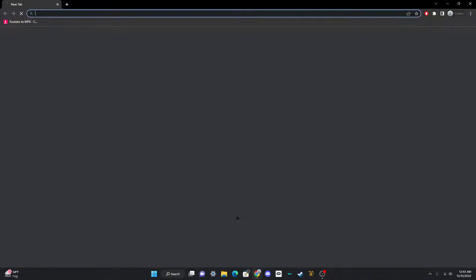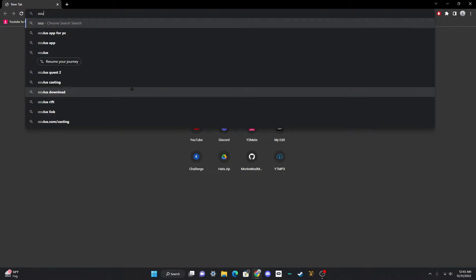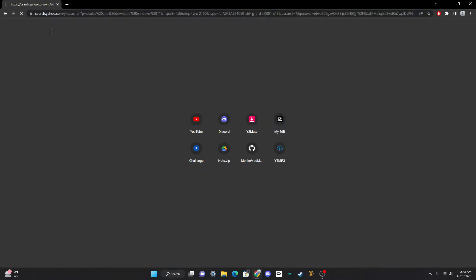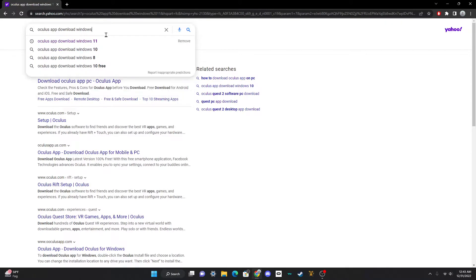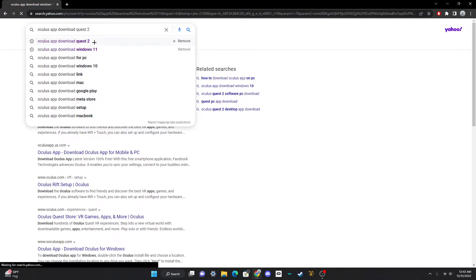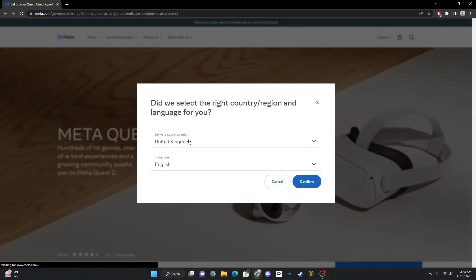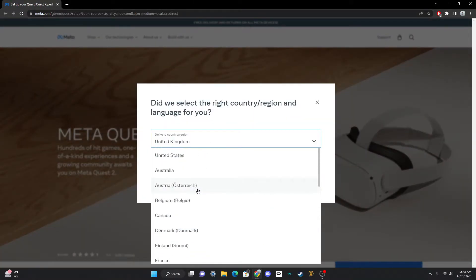Once you have that, go to your browser and search up 'Oculus app download Quest 2.' You should see a link that says Quest 2, Quest Link, Rift, or whatever — just click that link. You can pick your headset from there.